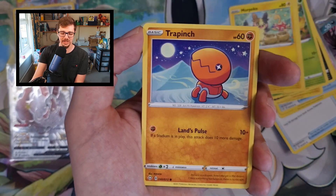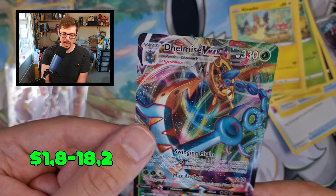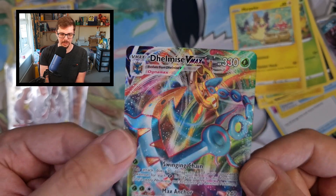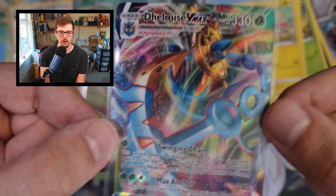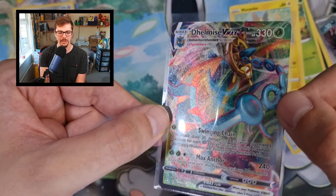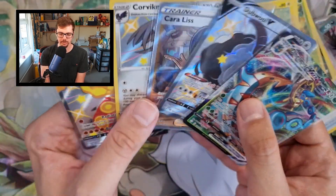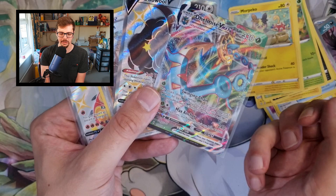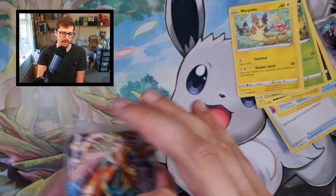Rowlet, Trapinch, Cramorant — and we get a Dhelmise VMAX! So nothing too special there, but it is another hit — it is a VMAX card, and there's a lot of art on this card. So Shining Fates we do get Carkoal, the double V, Centiskorch V, and then the Dhelmise VMAX. Started off slow this one, but the hits also came as well.